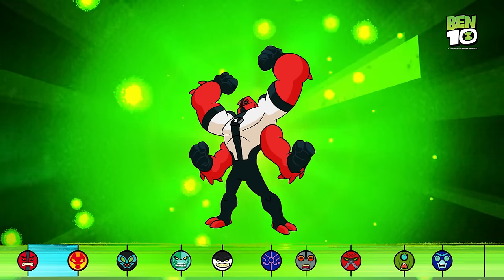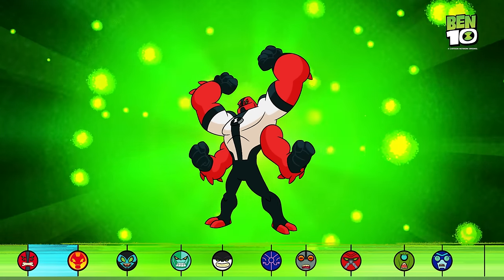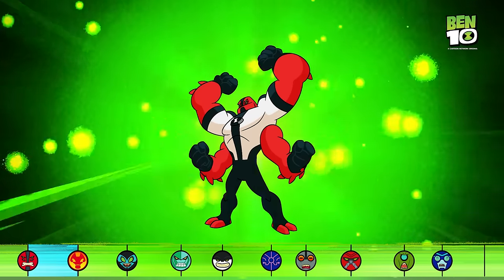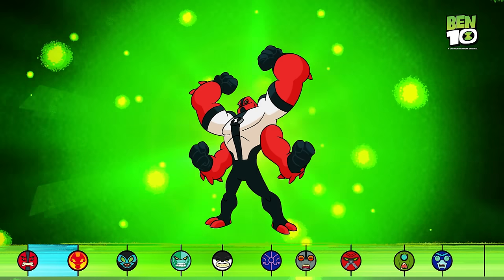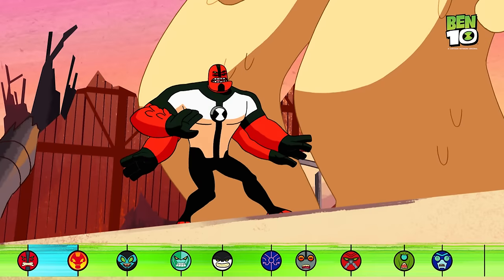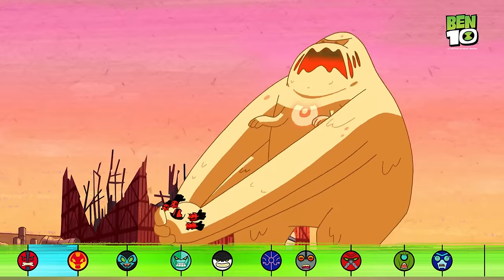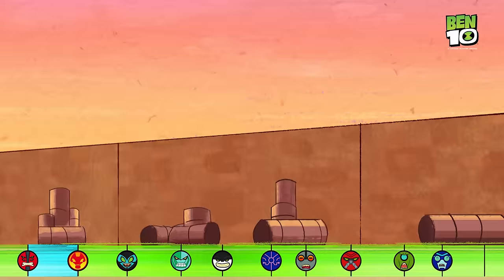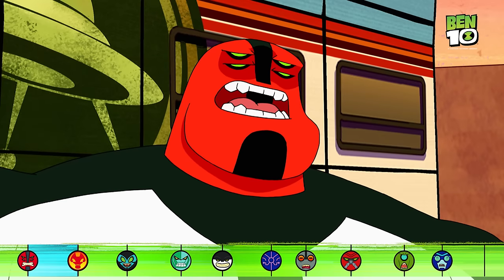Forearms. Well, he has four arms — I'm guessing you knew that already. But did you know he's super strong, fire and laser proof, and can jump really high? Forearms can create shockwaves by clapping all his hands together and tends to use his powerful punches to solve his problems. Punching usually solves everything.